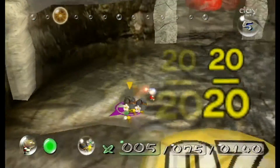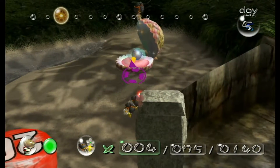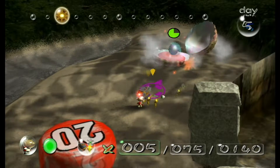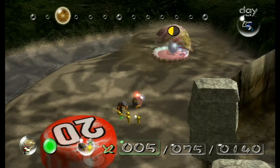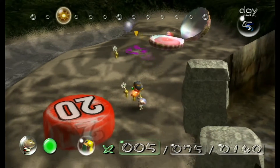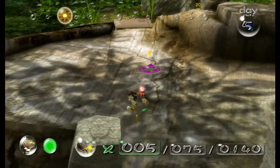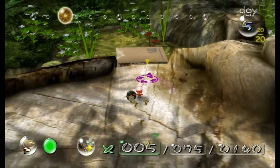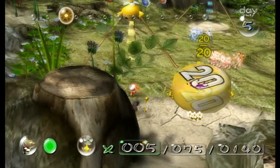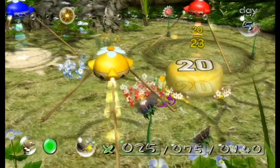Okay, they got it. What I want to do is this — ba-boom. Then a second one should do it in. Easy. You want to know what happened in my last attempt at this? The bomb rock hit the shell of that enemy, the Pearly Clamclamp, and it killed itself. The yellow Pikmin died because of his own actions. What a goofster.